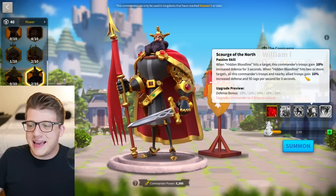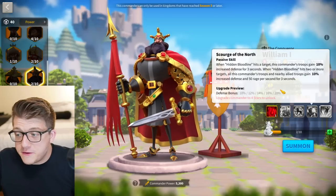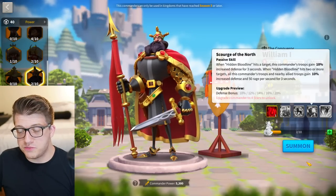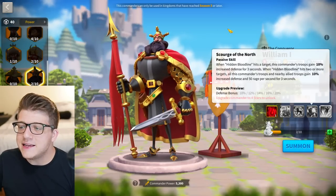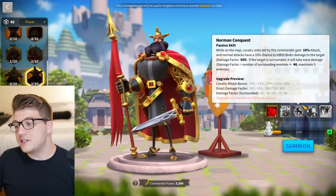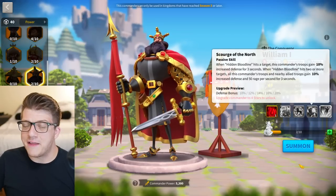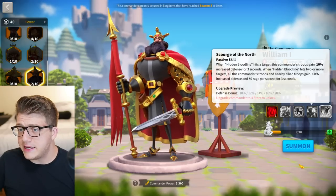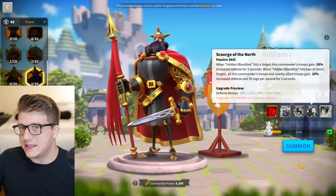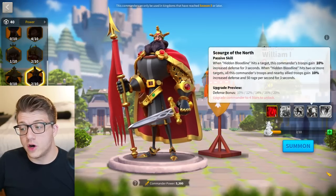If the active skill hits two or more targets, the commander's troop gains not only defense but 50 rage per second for three seconds — that's 150 rage — and nearby allies gain that too. Very supportive and amazing at 5511. You never need to expertise William at this stage of the game if you haven't done so already; you don't get that much extra value from expertise.